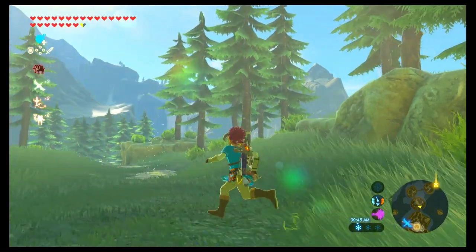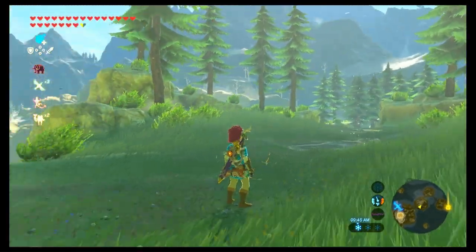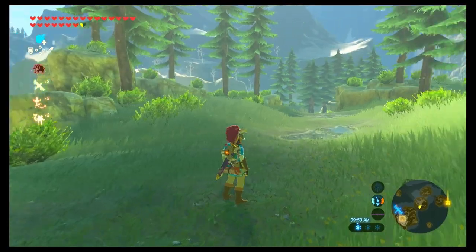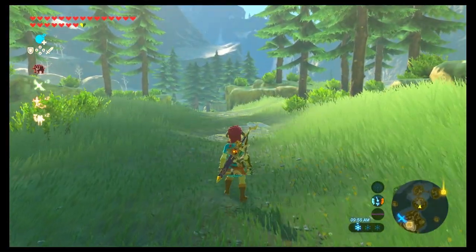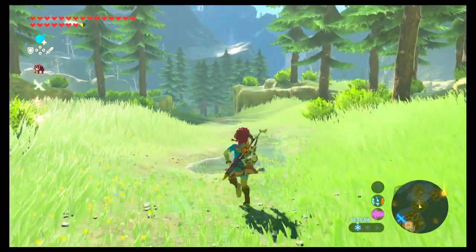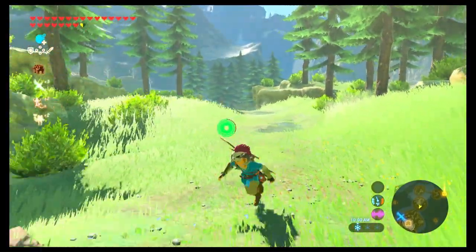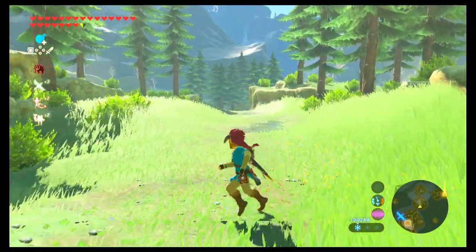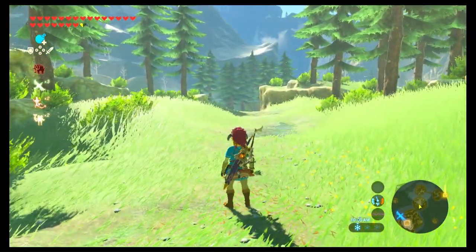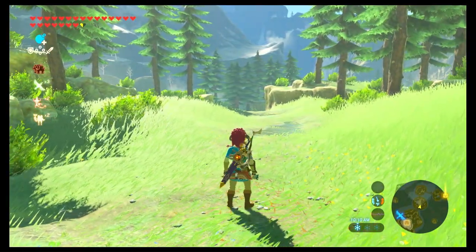What's up guys, today we're playing The Legend of Zelda: Breath of the Wild and we're doing a tutorial on how to whistle sprint, which is an easy, super simple glitch you can do to make yourself sprint without taking any stamina. So let's get right into it.